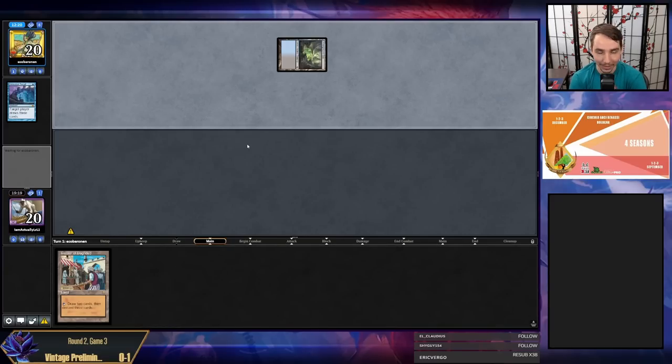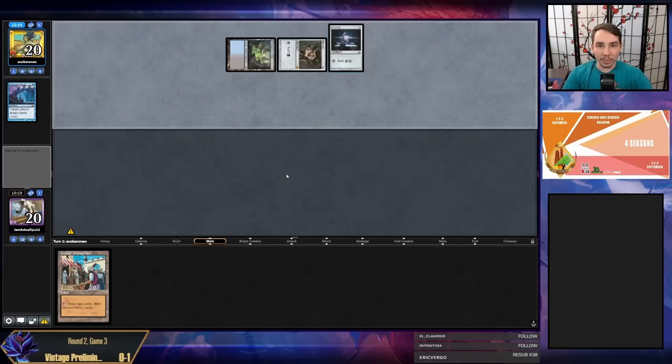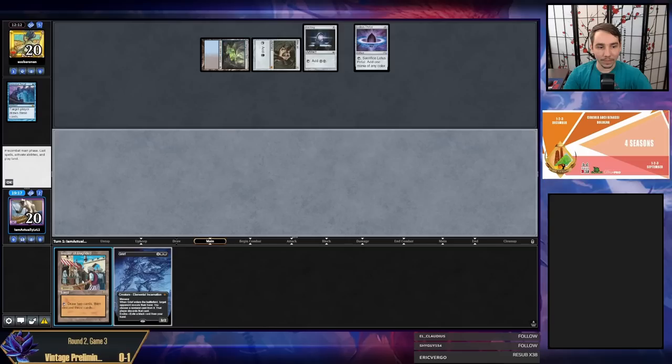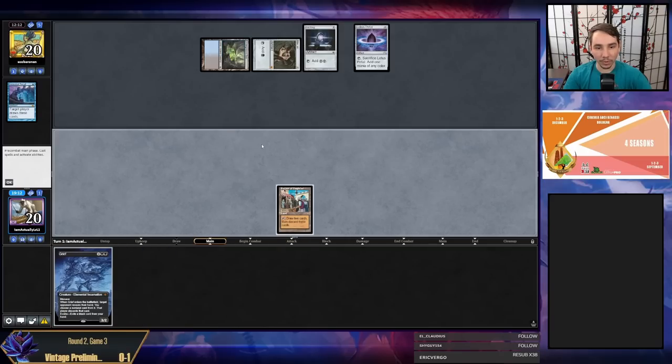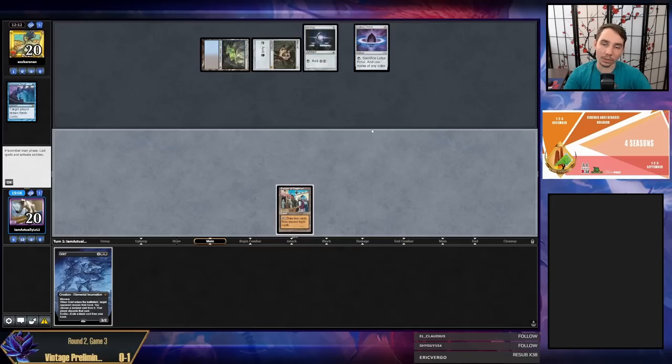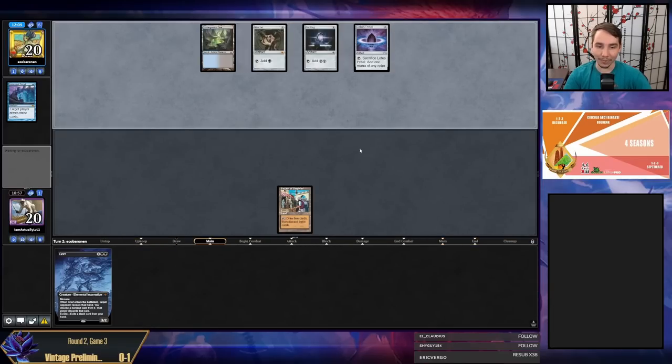Opponent Ancestrals targeting them — not a good start for us. Into double, then triple restricted mana sources. I've got a Bazaar of Baghdad — I can't activate and still play a Hollow One, but I do think I want to play around possible Hullbreacher. Actually I can't play around Hullbreacher, so I'm just going to hold my Bazaar activation until their end step. That'll play around Soul-Guide Lantern, though I don't really have the capability to play around many things considering I don't have a hand.